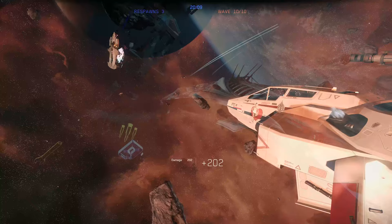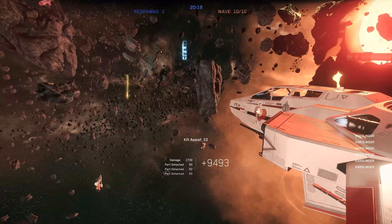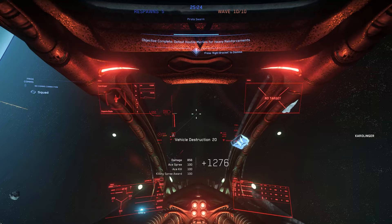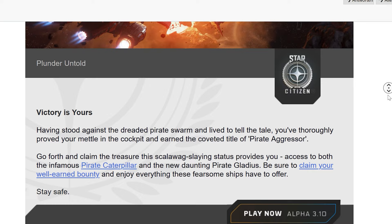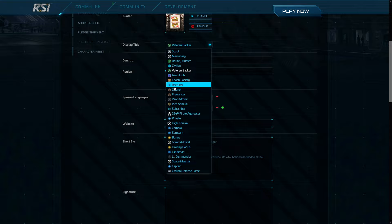In conclusion, I can only recommend that you play the Pirate Swarm at least once and collect your reward. With the REC you've earned, you can borrow ships first before spending your hard-earned UEC on them in the verse. As a reward you will receive an email to your account confirming that you can now call yourself Pirate Aggressor, and the Spectrum badge which you can activate in your account. And by the way, in the pledge store you get the option to buy the Pirate Gladius and Pirate Caterpillar, but you can't upgrade to these ships from an existing ship, so no lifetime insurance is possible at this moment.